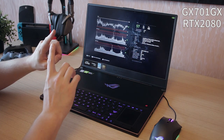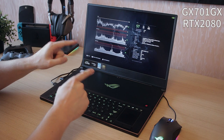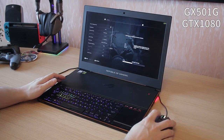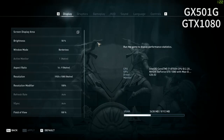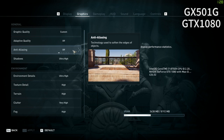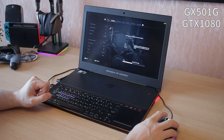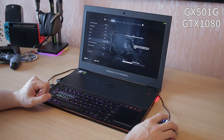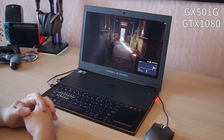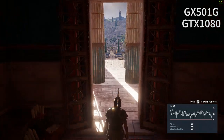Let's head to the GX501G and run the same exact benchmark at the same settings. In the options menu: i7-8750H with GTX 1080 Max-Q, running the same 436.02 drivers, 1080p, everything turned to maximum detail. Benchmarking has begun — 62, 58, 60 frames per second.